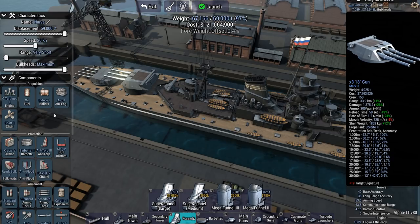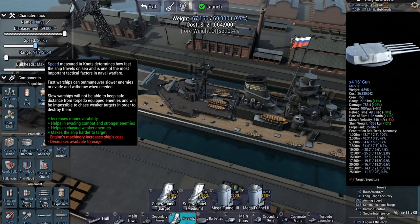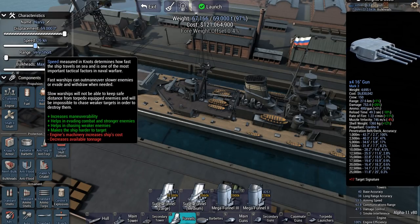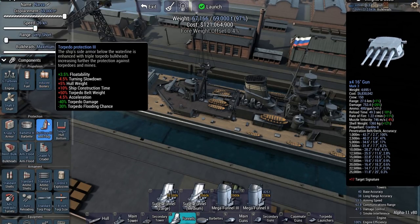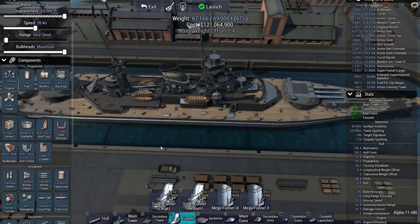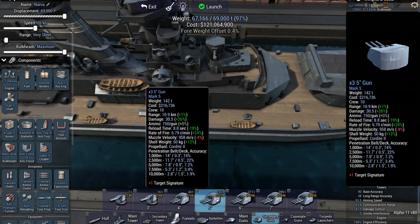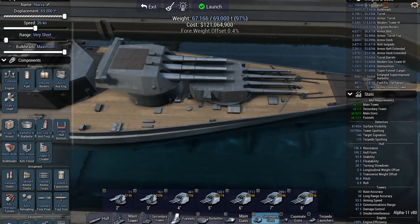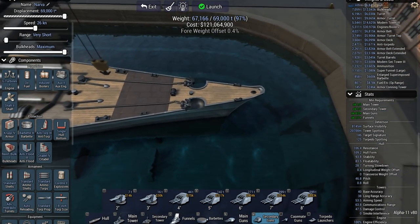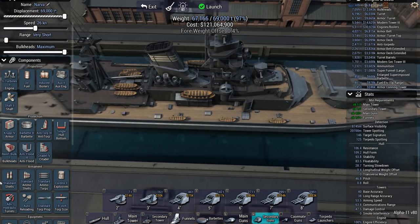If I want to make this thing a brawler, I would need to sacrifice somewhere — in firepower or in speed. But you need speed to get close, so this is not quite going to be a brawler. The ship will need some secondary armament to defend itself against smaller ships. They have five destroyers and one heavy cruiser, so it's mostly capital ships I need to take out. I do consider battlecruisers to be capital ships, but heavy cruisers less so.